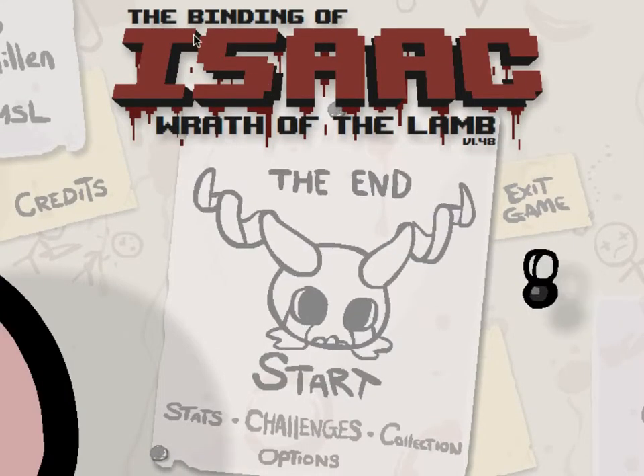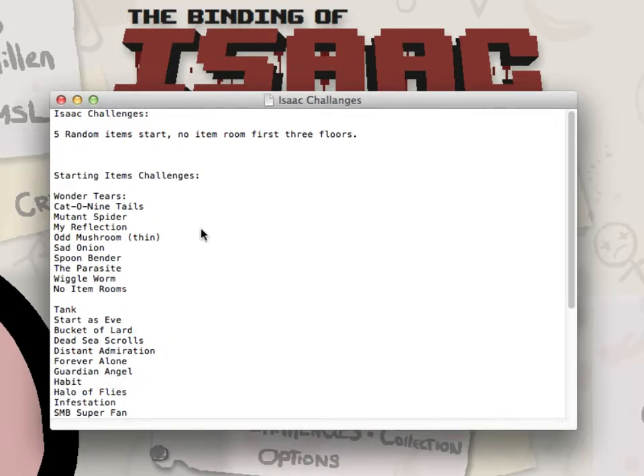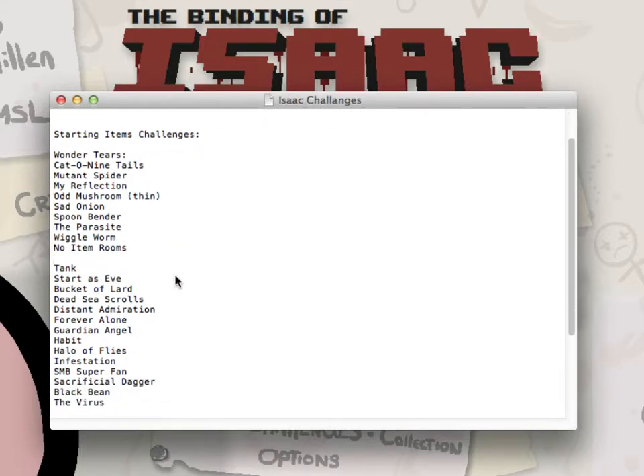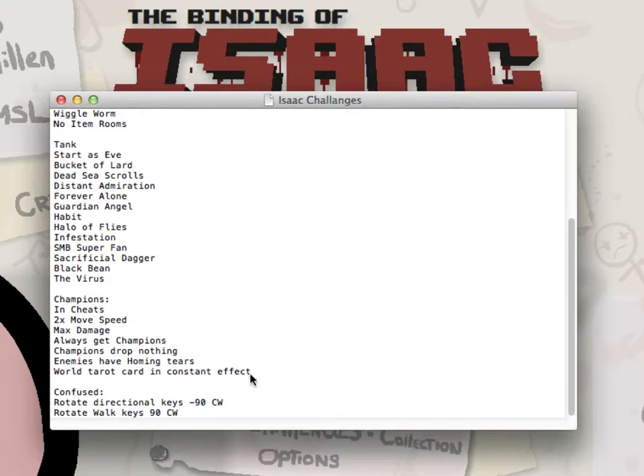What we can do instead is just show you a bunch of the things. I've got a few challenges I want to do. One of them — Cat of Nine Tails, Quad Shot, My Reflection, Odd Mushroom Thin, Sad Onion, Spoon Bender, Parasite, Wiggly Worm — creates very interesting wobbly tears which explode everywhere. And I've got a tanky one as Eve, which is basically you will take damage but have stuff that helps you when you take damage, and a lot of slows. Black Bean and the Virus is technically the same thing.